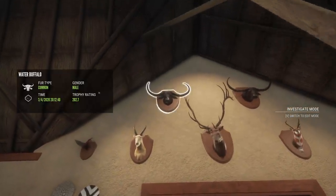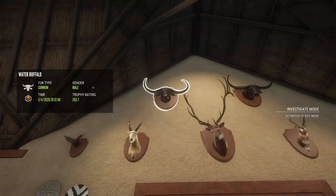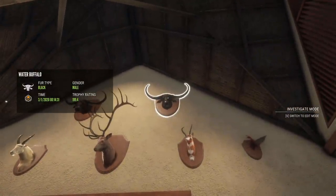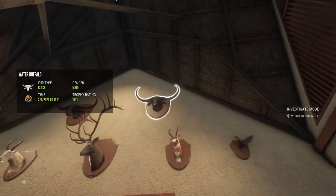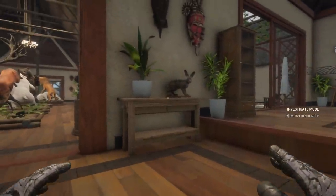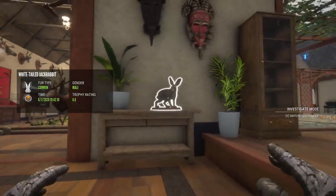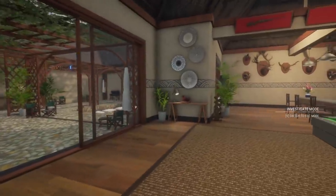Then I believe my smallest or second smallest diamond Rocky Mountain elk in terms of trophy rating — it looks the biggest, with a huge frame; I don't know why it scores lower. Then this water buffalo — back when legendary water buffalo basically weren't making diamond very often, this guy made it at 202.7. Eventually I want to replace almost all the water buffalo because they only get into the 170s now.